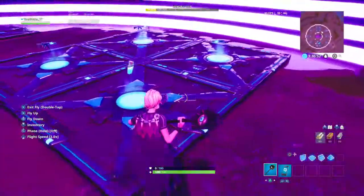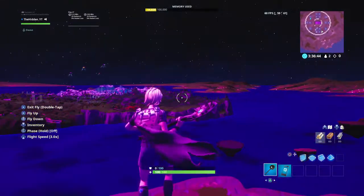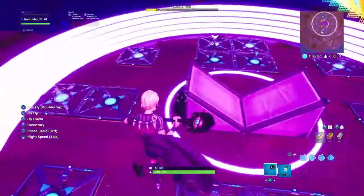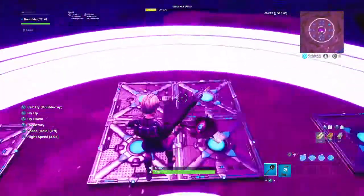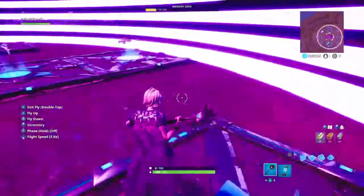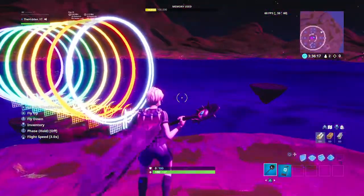After that, you can put four spawn pads — basically two in the North and South, two in the East and West. Then on North-East, North-West, South-East, South-West, you can put one. Then you can put like two snipers, two different shotguns, a deagle, a flint knock, an AK, and a Tac SMG if you want. Then if you want, you can put it on visible during games or you can turn that off.